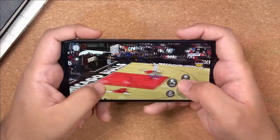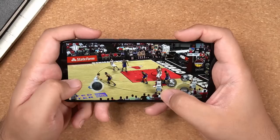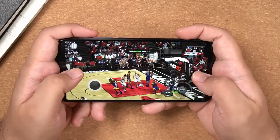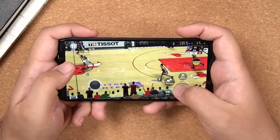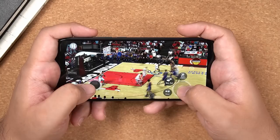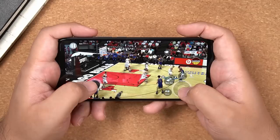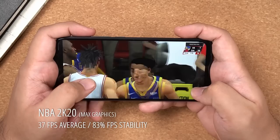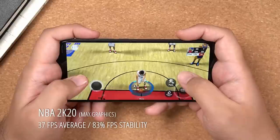Alright, without any further ado, let's get to the gameplay starting off with NBA 2K20. I currently have all the settings maxed out for the footage you're seeing, and that's how I run benchmark tests as well courtesy of our friends over at GameBench — but I do recommend bumping down the graphics to about mid to high. At these max settings, I got an average of 37 frames per second at 83% stability, which should be a good indication that if you bump down the settings it will run a whole lot smoother.